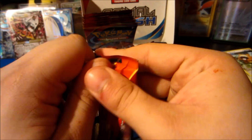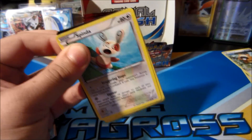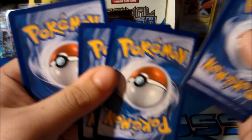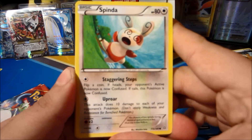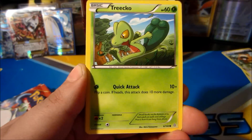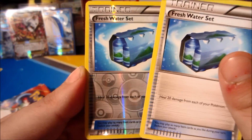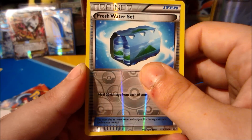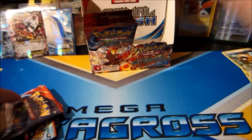Next up, speaking of Mega Aggron, here's a Mega Aggron pack. My top two wants from this set are Mega Aggron EX full art and Teammates full art. Starting off with a Spinda, Skitty, Tangela, Treecko, Lombre - three grass types in a row. Reverse is a Fresh Water Set - the second time that's happened. The rare is a Beedrill, which we have not pulled from this box yet.